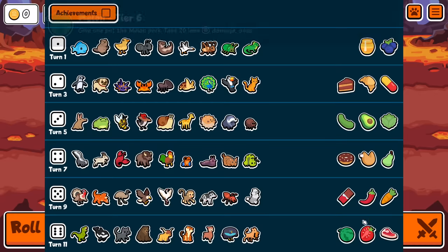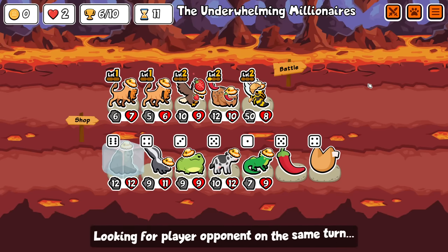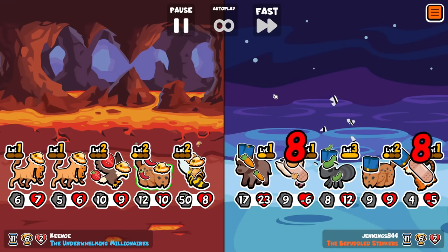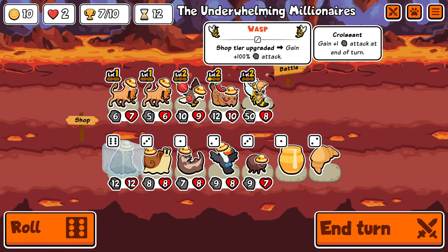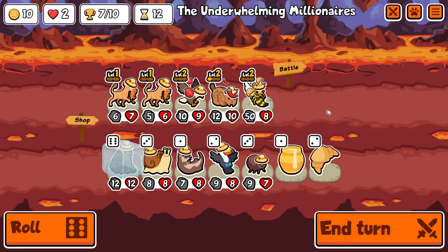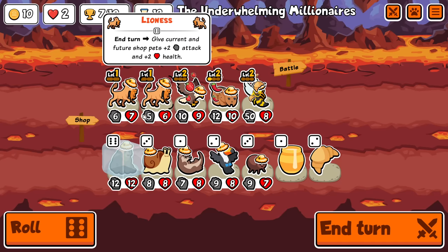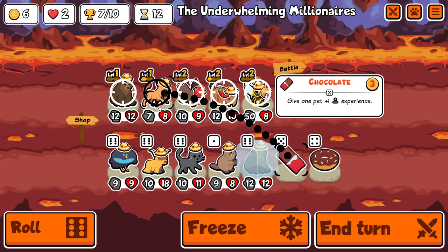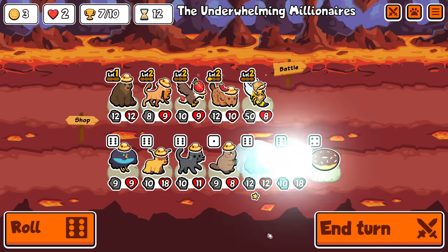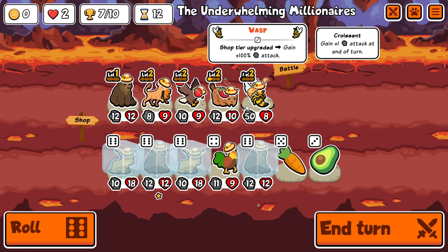I'm also going to throw this to the front because I don't have protective equipment. This isn't the stuff I want — I needed to find steak and melon. This is fine, but steak and melon would make a much bigger difference. I need to decide when to pick up the Bear too — can't leave it for too long. It's still going. Seven wins. Sorry, I'm still ill, and my throat is not being extremely kind to me. I may have to buy it now. I could find a new one and just stack it on top for more stats, because it's not like I'm scaling on my team at the moment.